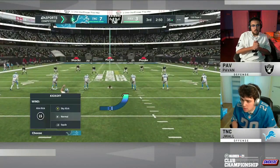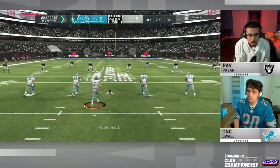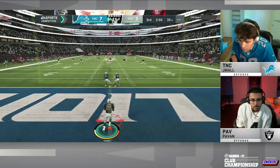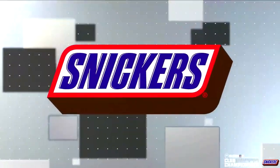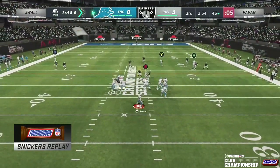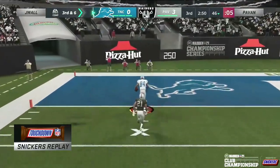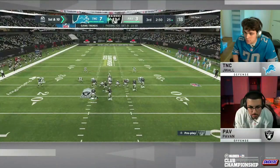J-Wall is fired up — look at the emotion on his face; he knows how big that was. That's the beautiful thing about Madden Ultimate Team: you can get the legend Randy Moss on your team. Let's take a look at the Snickers touchdown replay. Randy Moss absolutely toasting Eric Allen to the outside on that streak — J-Wall is absolutely stoked about it.